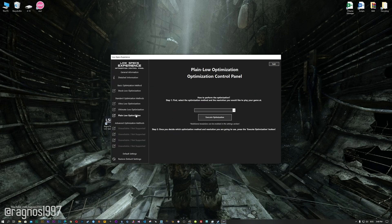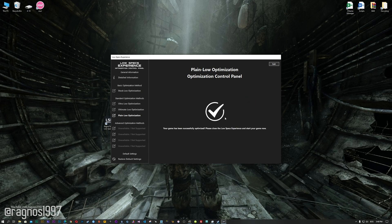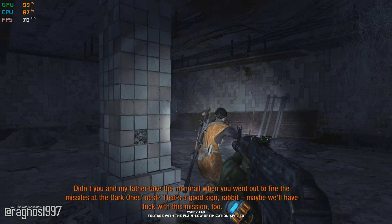When the optimization control panel loads, simply select the method of optimization and resolution you would like to run your game on. This is something you will need to experiment on your own in order to see what works for your system the best. Once you decide which optimization method and resolution you are going to use, press the Execute Optimization button and then start your game. Also, if you are not satisfied with what you see, simply choose the Restore Default option, which will restore your game to default settings.